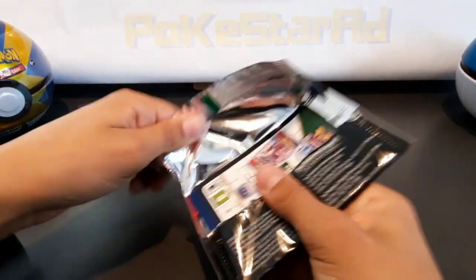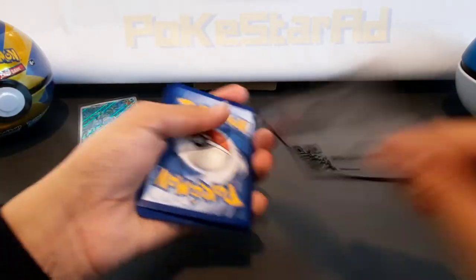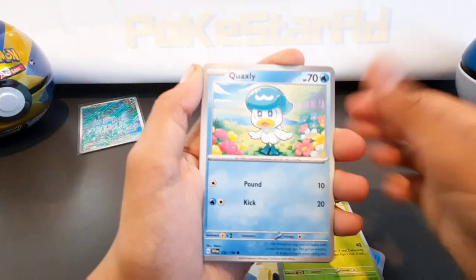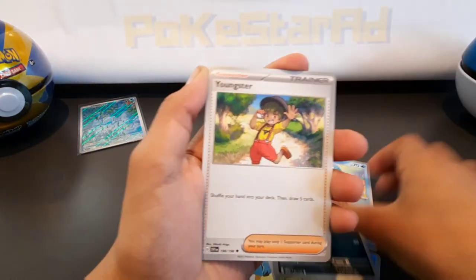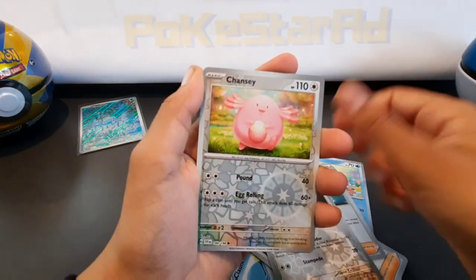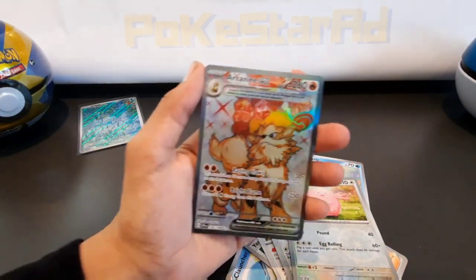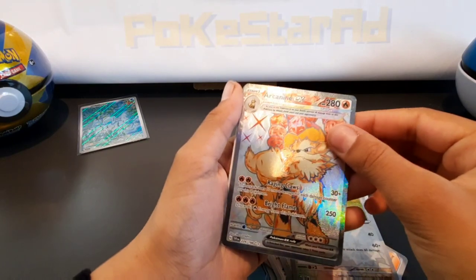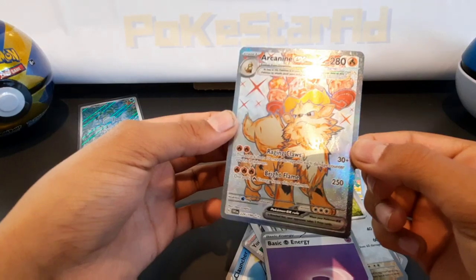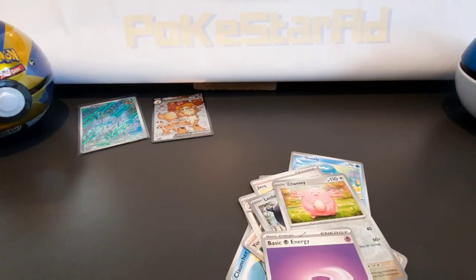Once we open the 50 packs we'll show you the binder, go through all the cards, and talk you through the percentages — how many EXs we've pulled, how many art rares, special illustration cards, how many base set and reverse holos — we'll give you pull rate percentages. Boom — Arcanine EX terror card!